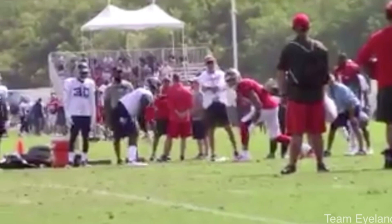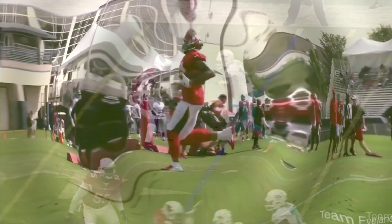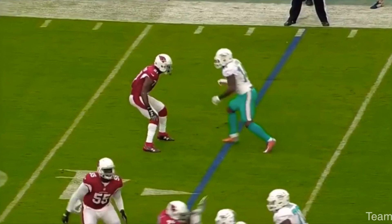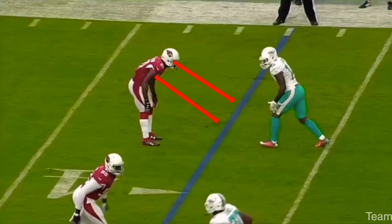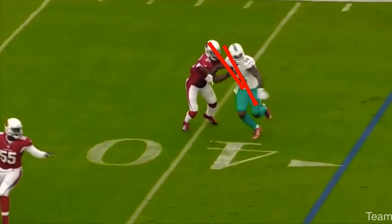Now let's talk about the correct alignment — inside shade of the receiver, reading the nearest hip. Watch how he stays square and doesn't open the gate. He gets hands on the receiver. He starts to kick-slide at 45 degrees, but he realizes the receiver's coming back inside so he stays square, reacts to come down, forces the receiver to flatten his route, then locates the ball and plays it through the receiver's hands. This is a great rep. If you add these tips to your game, you'll be able to stop the slant route the right way.